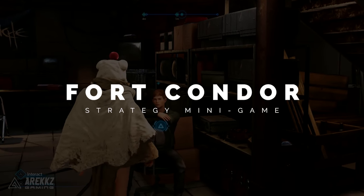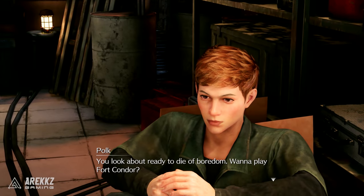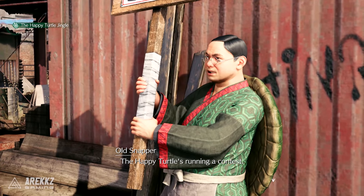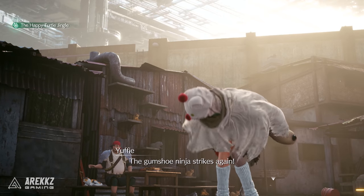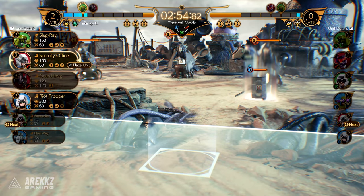Outside of combat you get to take part in some mini-games. You'll still be exploring the world and doing side quest stuff you were used to from Final Fantasy Remake. One of the things you get to do is Fort Condor, a mini-game originally inspired by Shinra's military campaigns. It's a strategy game where two players deploy different units and the aim is to conquer the opponent's base.